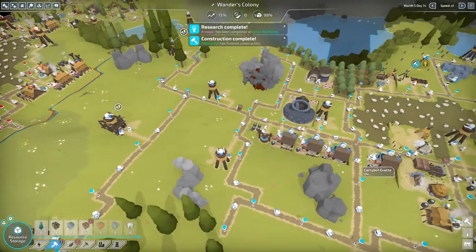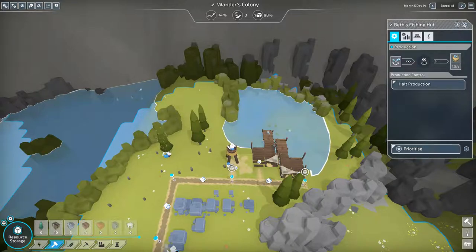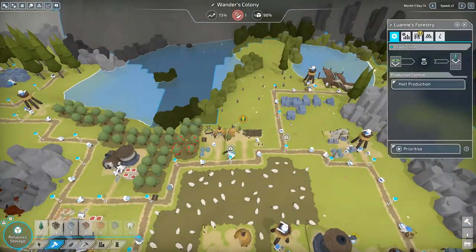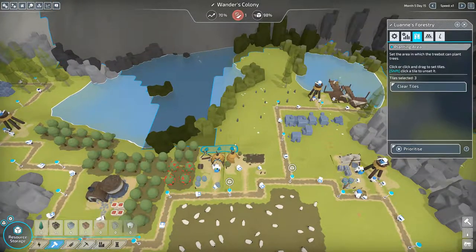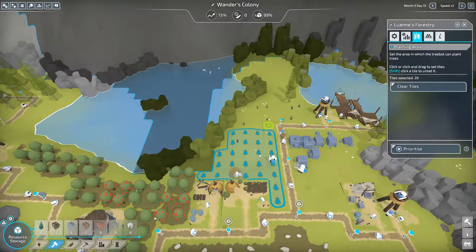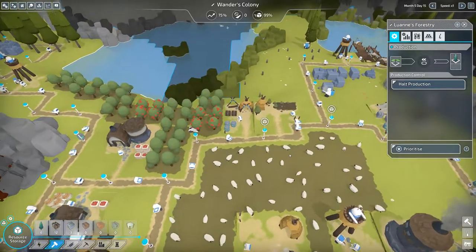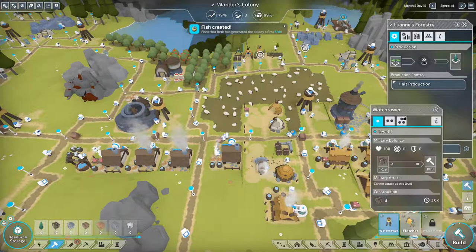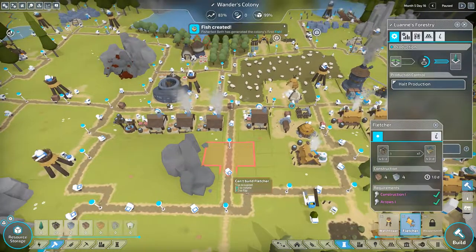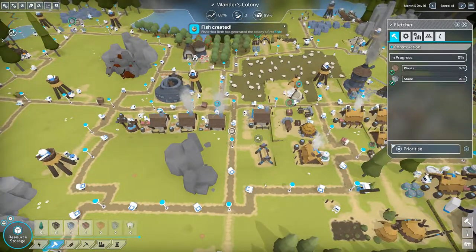They're upgrading. Oh, our fishing huts are completed — awesome, both of them! Each gives 1.3 a day so two means 2.6 — that's alright. The forestry's also done. I'll tell them where to grow our trees — make a little forest all here. I can extend — let's do that huge forest, that should be good. Oh, a fletcher — there it is. So that makes arrows. This spot is good, let's throw it there — just needs some stone and planks.